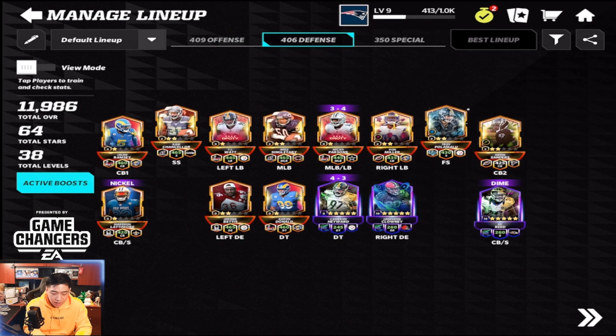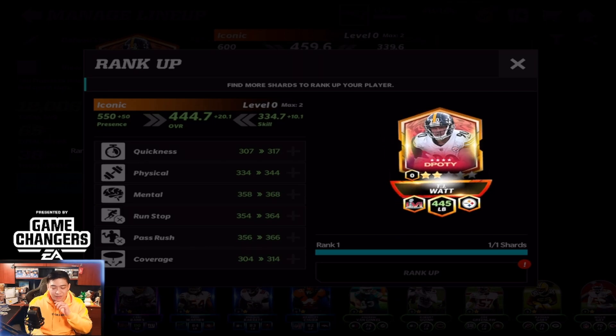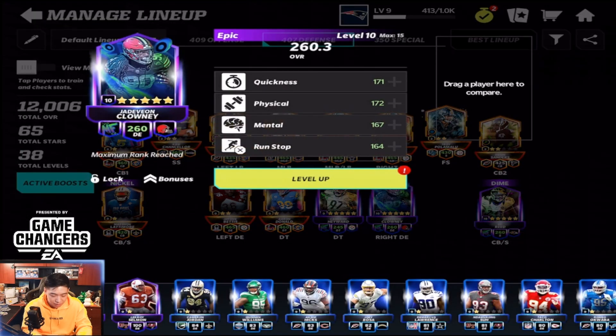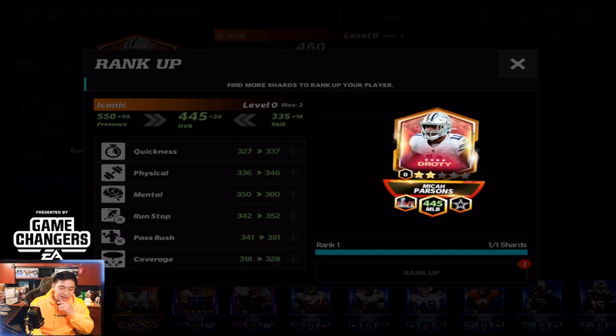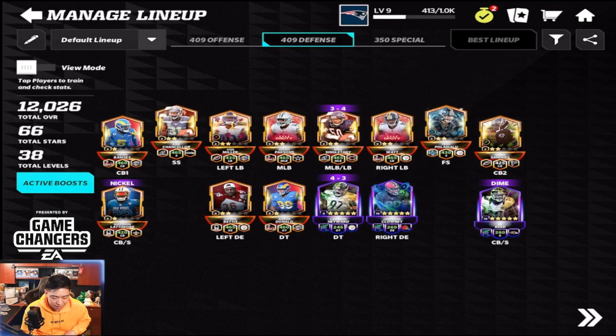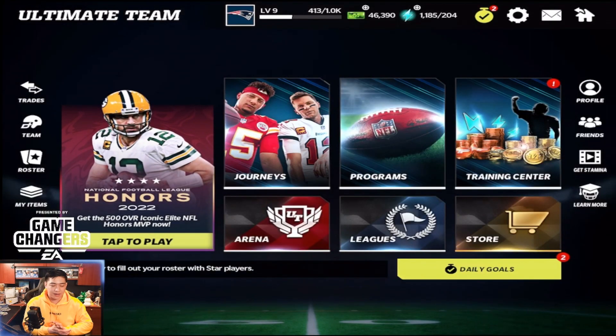We do have Tom Brady who is the GOAT, but today's video we're doing the Aaron Rodgers showcase, so let's rank him up — he'll be at 550 overall, that's nice. On defense we got some big hitters. Ranking up TJ Watt — boom shakalaka! And then we have Micah Parsons right here. We'll put him in the middle linebacker position. We're making our way to a full iconic squad.